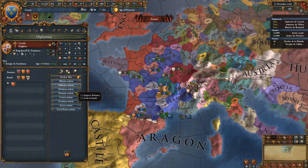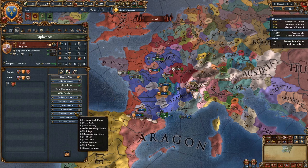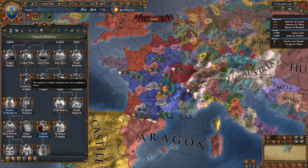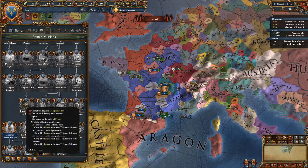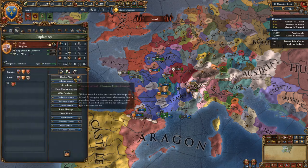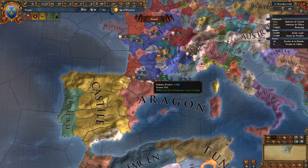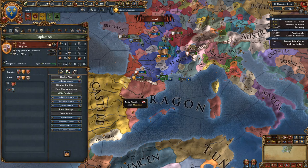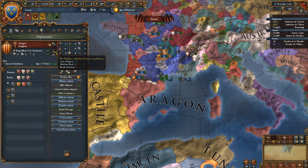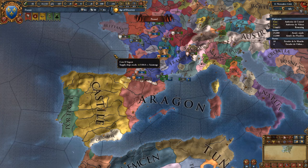For allies I recommend you ally Castile — ally them, royal marriage them. There is a mission down your mission tree to take them over at some point, but that is so far buried into your mission tree you won't have to worry about it for about a hundred years. They protect your southern border — Aragon can't really fight Castile and you at the same time. Castile is the better ally long-term because they're likely to get the Iberian Union.